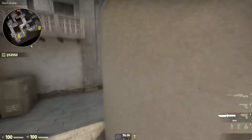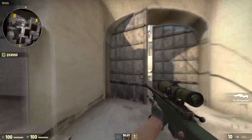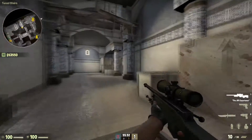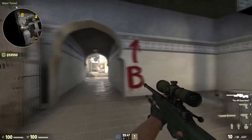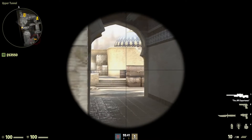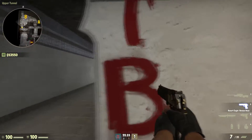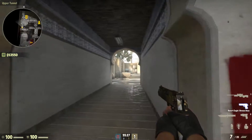You just need to learn where the common spots are on the map where people would be. For example, mid-doors — there's usually a person there, so as soon as you're coming around the corner you can just shoot and maybe get a kill. There's usually a person back of site, barrels, or plat. Plat is more common in higher ranks but back of site is a lot more common in lower ranks. In order to pre-aim back of site, there's this little line below the B — you can use that to pre-aim back of site.